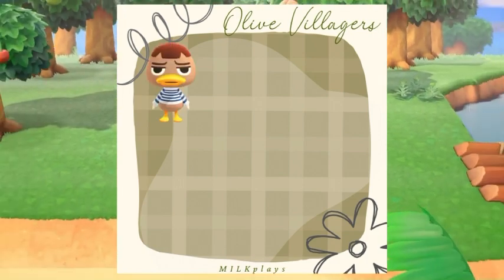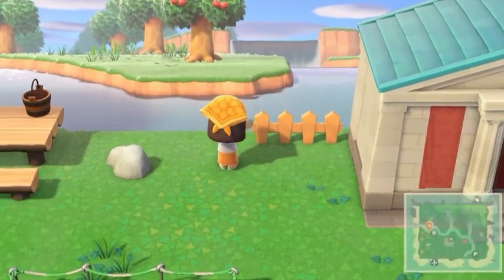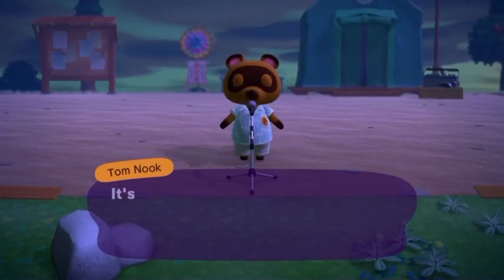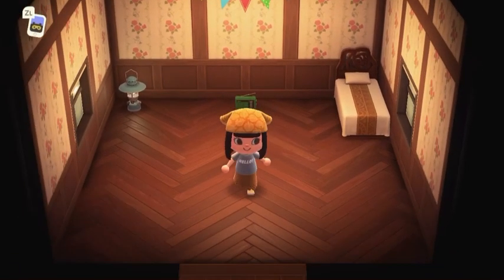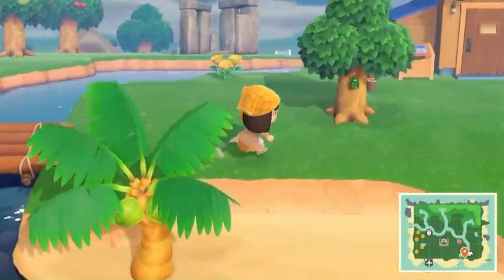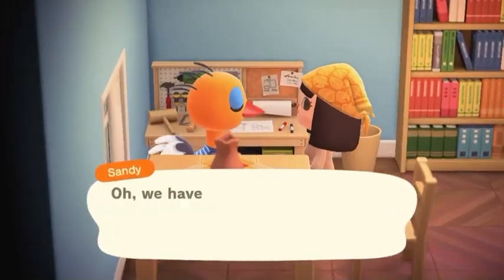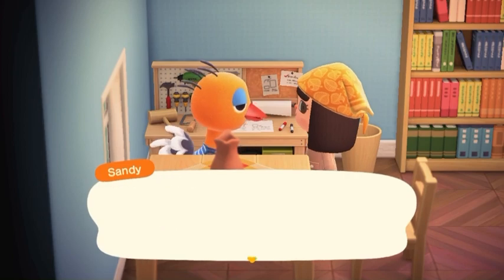I placed down some of the fences that Tom Nook gave us and decorated a little bit with some things that I bought from Nook's Cranny. I planted some trees and then moved on to the next day. Luna has sent us a little gift, so we replaced our cot with our new bed, and the bridge was now on our island. We also met Weber on our island for the first time, and since this was a couple days later, we have some new houses. And I'm sorry, but I hate these little hairs on Sandy's head — I need to get her off my island immediately.